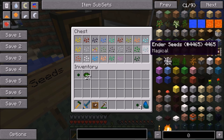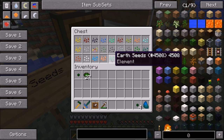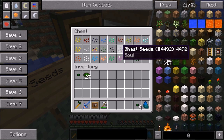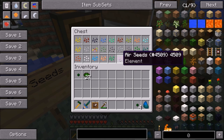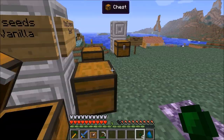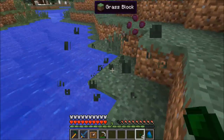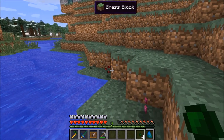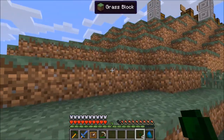The Elemental Seeds are Water, Fire, Earth, and Air, which will give you Water Essence, Fire Essence, Earth Essence, and Air Essence. And the final seeds — the only Magical Seeds you cannot craft — are the Essence Seeds. You can only get Essence Seeds very rarely from breaking regular vanilla Minecraft Tallgrass, which is also where you get the Non-Magical Seeds.